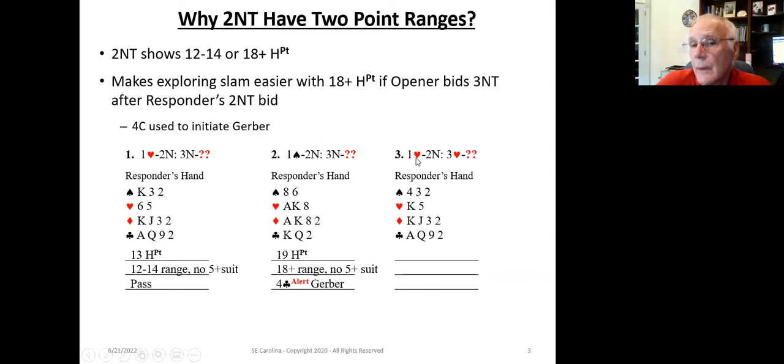Let's look at this next example. The opener opens one heart; we bid two-no-trump, showing exactly two-card support and 12 to 14 or 18 plus. We have 13 high-card points. The opener then bids three hearts, showing six-plus cards in the heart suit. We've got 13 and our partner has 13 — that's 26. We know our partner has ruffing ability with their six-plus card suit. We don't want to bid no-trump because we have weak spades. We know we have at least an eight-card trump suit, so we bid four hearts.